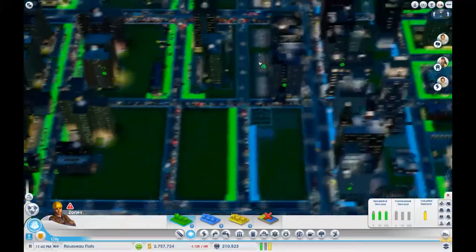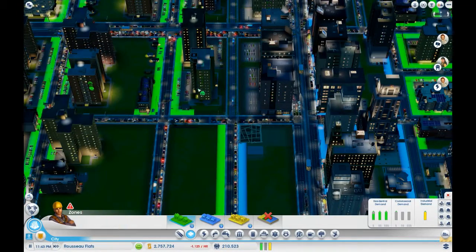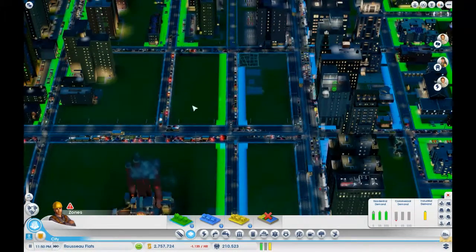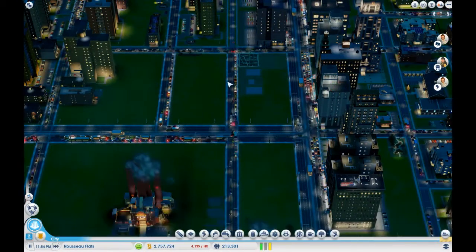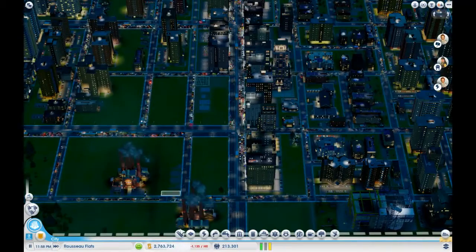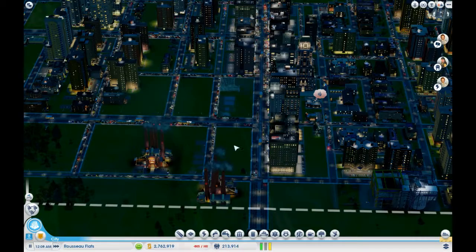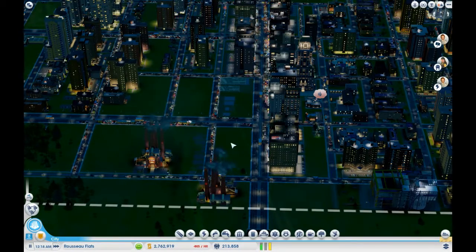This double block is a bit wasteful because we do waste that road space, but this is just an experiment — we're giving things a try. So let's speed things up and see if we can notice any difference in traffic.